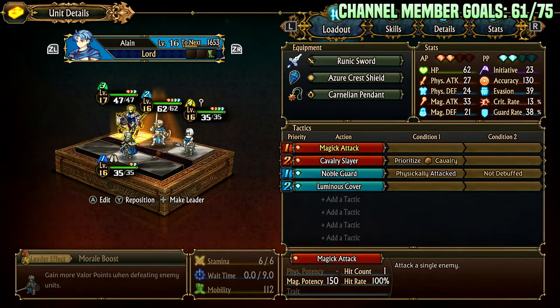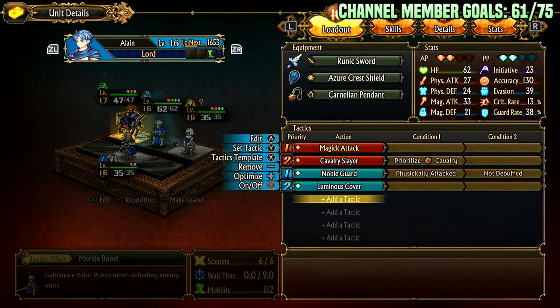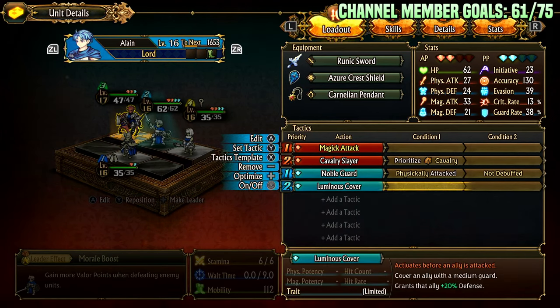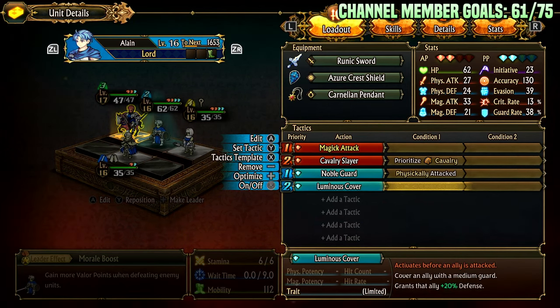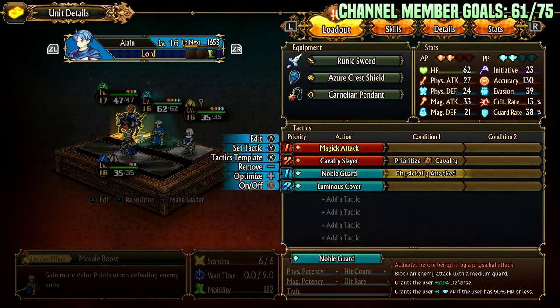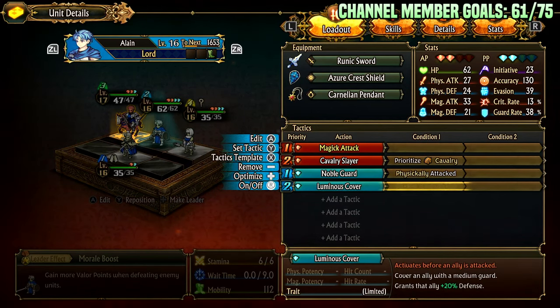For Elaine, he situationally runs Cav Slayer, magic attack, or Lean Edge depending on what's valuable. For the Nobleguard lord, he's set to block physically attacked units while not debuffed. If he's at 50% HP or less, he gains an extra passive point, which allows him to keep tanking. So him being at half health is actually a good thing — he can just keep tanking.